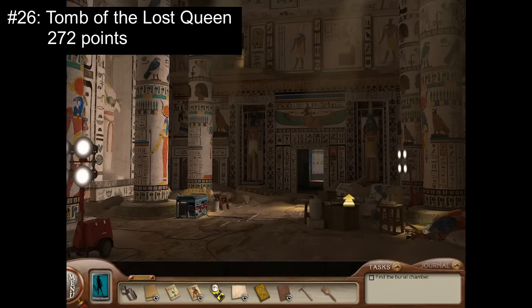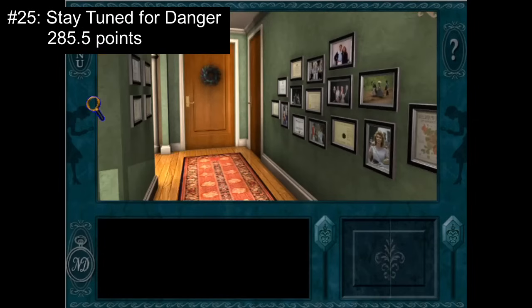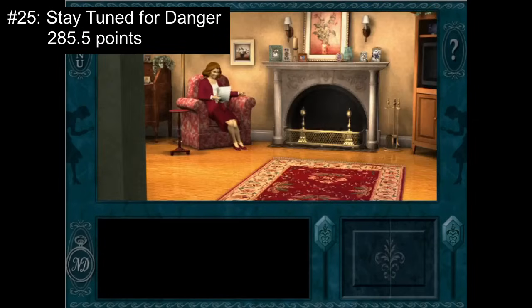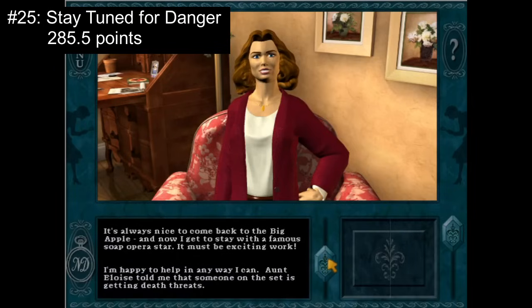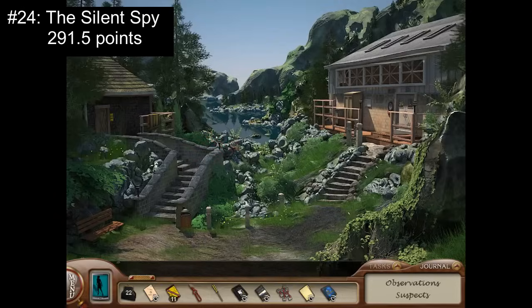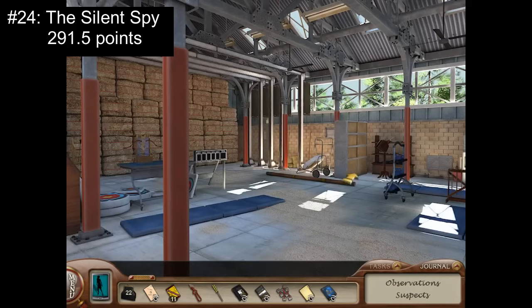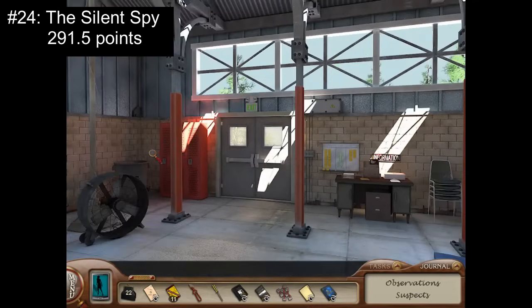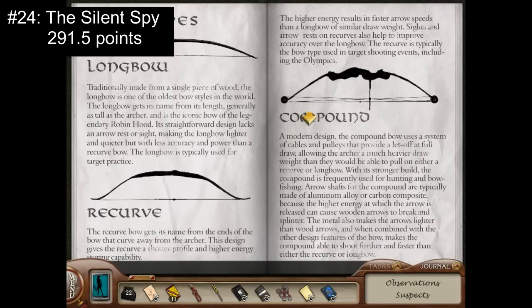Moving out of the bottom ten, we now approach the more middling games. These games definitely have their supporters, but as a whole, they don't get many votes above fine from the majority of fellow detectives. Number 25: Stay Tuned for Danger with 285.5 points. Though many fellow detectives enjoy the story, drama, and characters of this mystery, as only the second game in the series, there were still several kinks to work out. The game looks and plays pretty clunky, and it's sometimes difficult to know what to do. There are very few puzzles, and overall it's just a little too short and simple. Number 24: The Silent Spy with 291.5 points. While many fellow detectives appreciate the backstory of Nancy's mom, this game felt too confusing and vague, while also failing to fully represent Scotland. There are some fun characters and exciting moments, but the drama, adventure, and spy stuff doesn't always hit in the way it should.